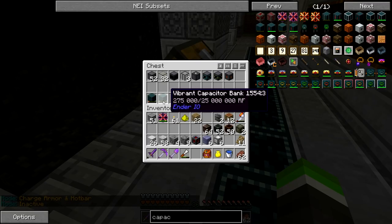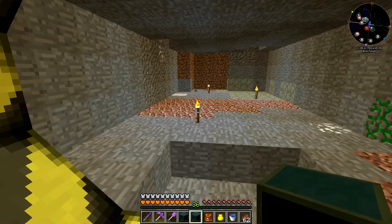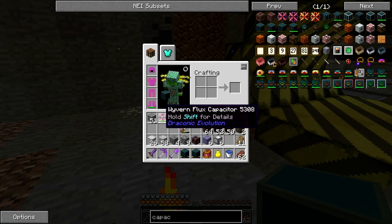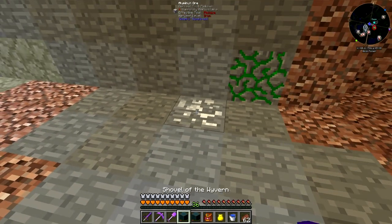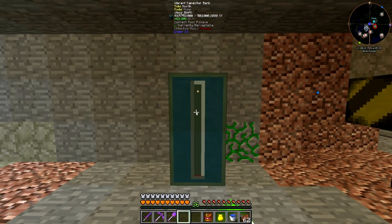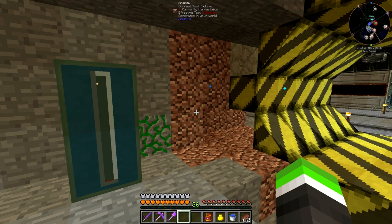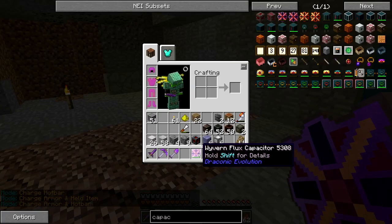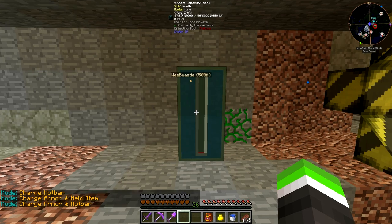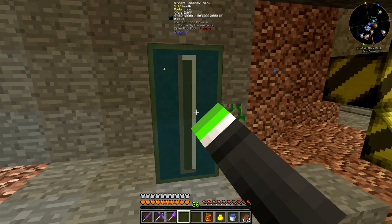The reason those two are charged is because this thing actually charged them. I want a room like this - spam bam, oh my god this is awesome! Now I can charge my equipment. I love that you can see the capacity you have, and right now we've got 50 million RF maximum storage.